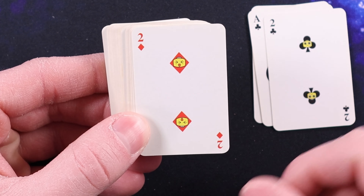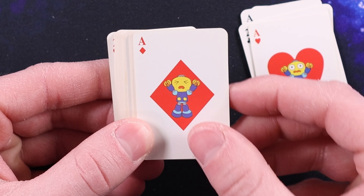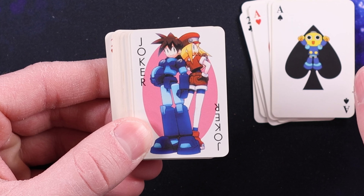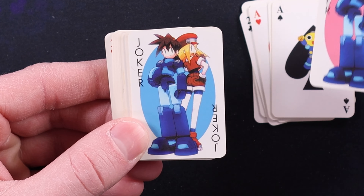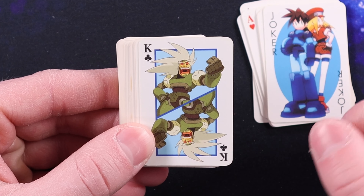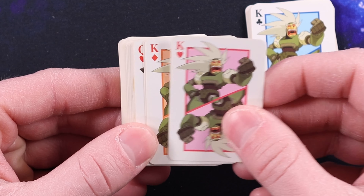They've got the little Mega Man Legends minions on there — I forget what they're called. You can see Mega Man, Tron Bonne, Mega Man and Roll. That's really cool. I guess they made these so tiny because since they were like a free item, they were like, we'll just make them really small — cut the printing costs.